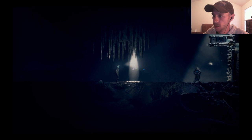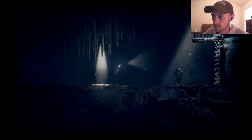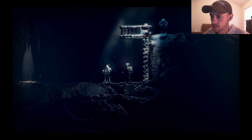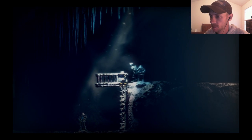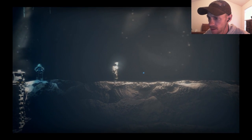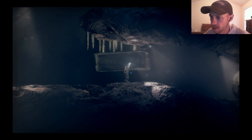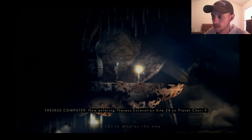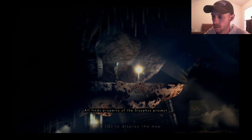Oh, creepy. What is that? Is that like a save point? I'm guessing it's a checkpoint. E to call the lift — so E is kind of going through a little tutorial. One dude I saw play said the character and the whole world is made of clay, which is interesting. Now entering Theseus Excavation Site 24 on Planet Core E5. All off-world transport via home teleport at the base of installation. All finds are property of the Sisyphus Project. Hold Q to display the map.